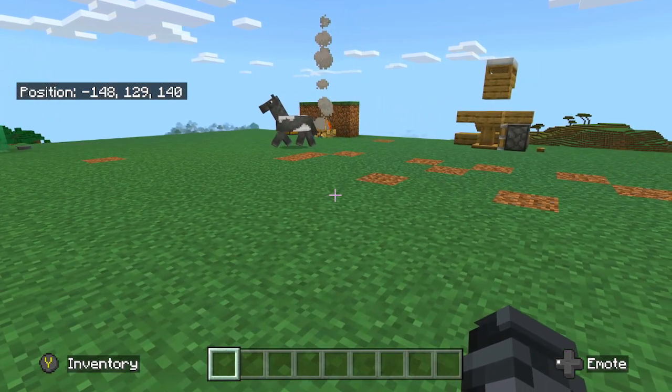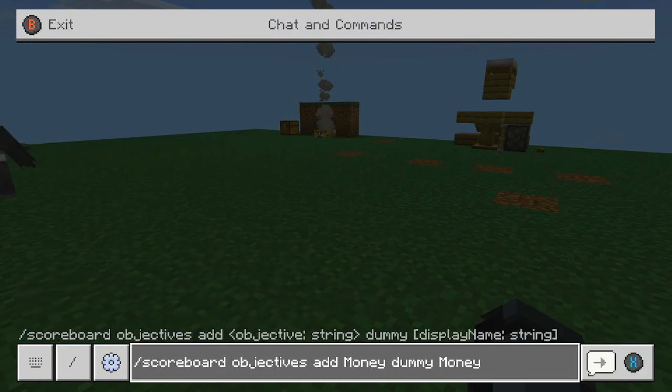And it starts simply with this command. This command is /scoreboard objectives add money dummy money. It doesn't have to be money — you can name it anything. You can replace money with, I don't know, beans. Anyway, you're going to type that out. I'll give you guys a second to look at it and do that.